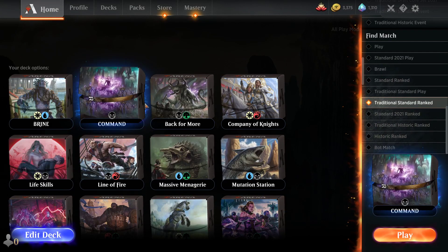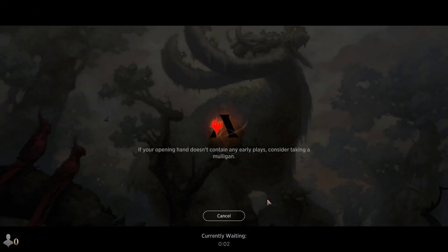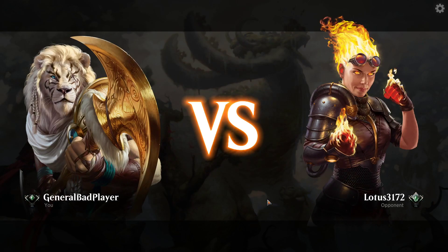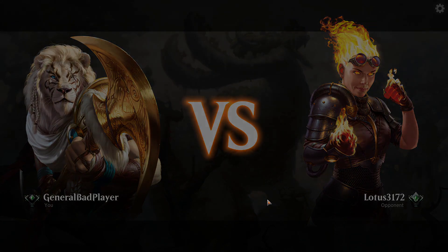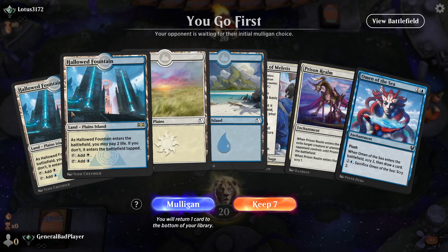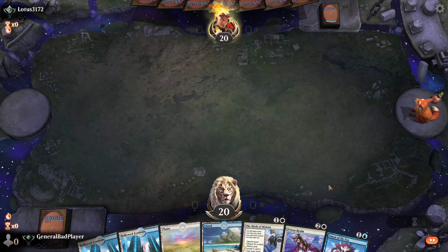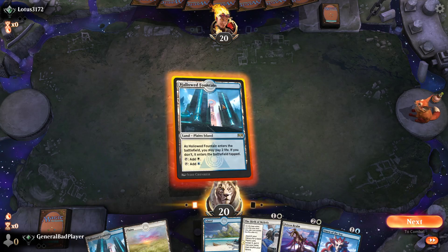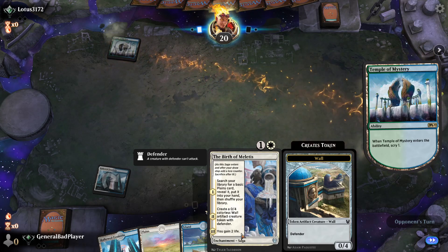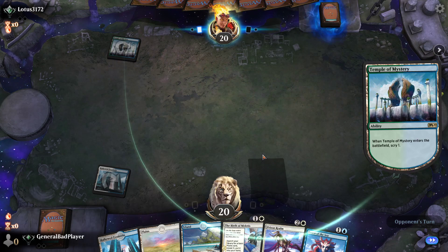We're going to do traditional standard ranked and see if we can actually win some games. See if Brine Giant is viable. Is it viable? Leave your comments below. In my honest opinion, I'm just going to say right off that I think no, because it's just too expensive. To get it down to a decent cost you have to have at least four enchantments out, which is not necessarily going to be easy. We have a lot of Omens and Bursts, though the Bursts go away so that kind of sucks.